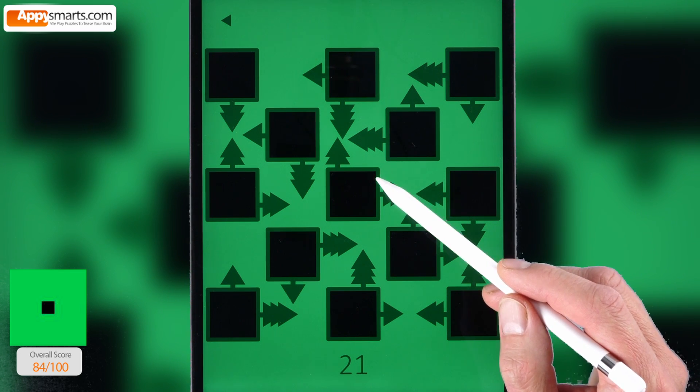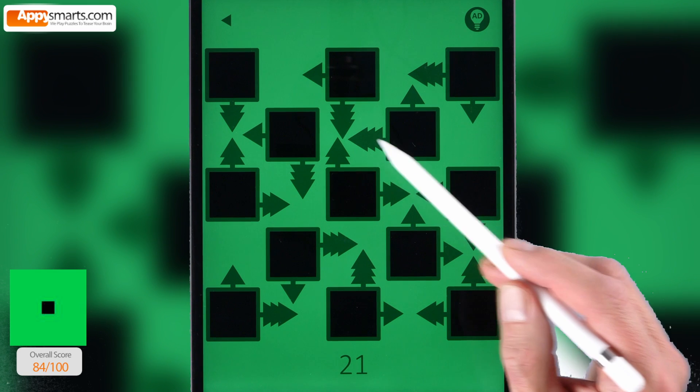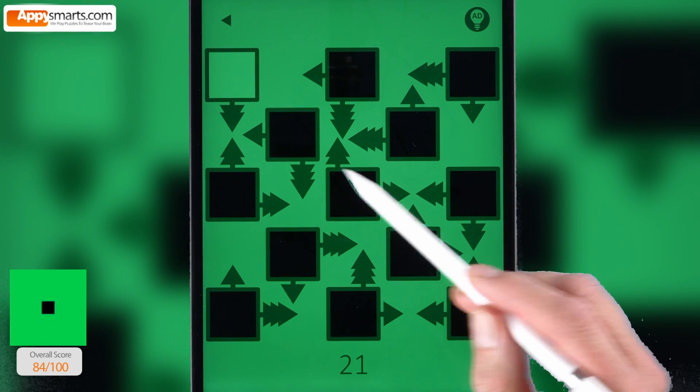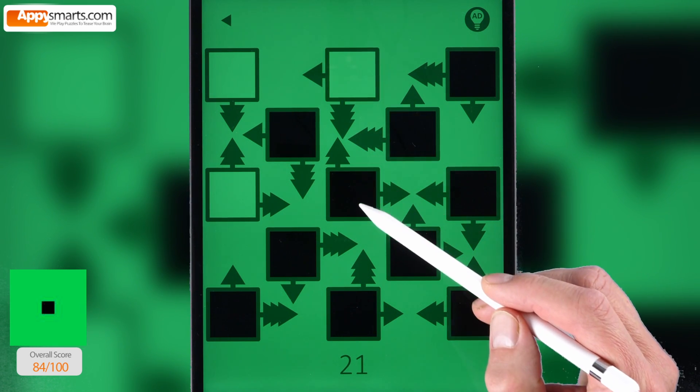Number 21. The tricky one. Combine the arrows to find the position of the next button. Tap the boxes in the correct order. The arrows are pointing to the intersection of a row and column, which you need to tap next.